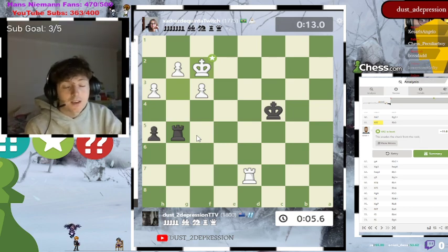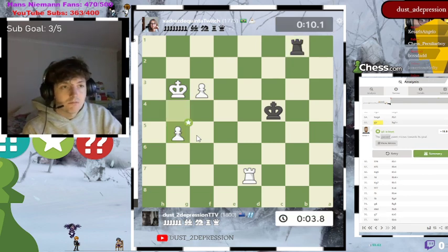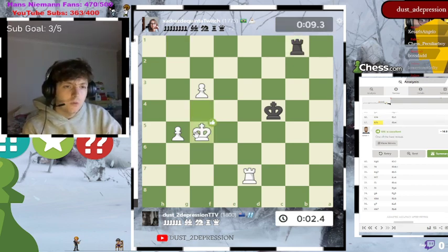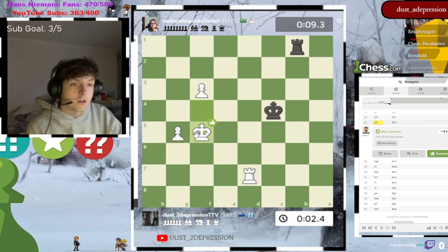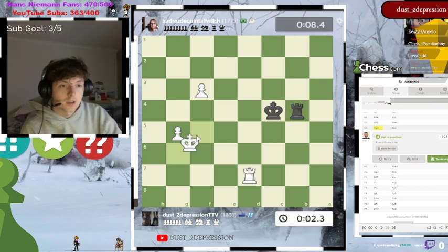One-threat moves in any other situation definitely wouldn't give you a fighting chance, but bullet is unique because flagging is a viable way to win no matter what. People get mad when they lose to flagging but don't care when they win by it — flagging is a viable way to win. Going for silly checks slowly erodes the time gap: one move took the opponent two milliseconds to find, whereas a pre-move is about one millisecond. We're at 2.4 seconds versus 9 seconds now. The combination of never resigning, annoying your opponent, and constantly giving checks is powerful.